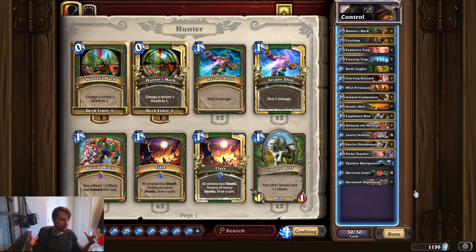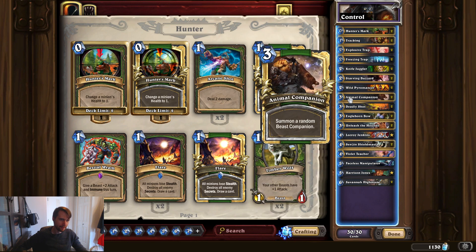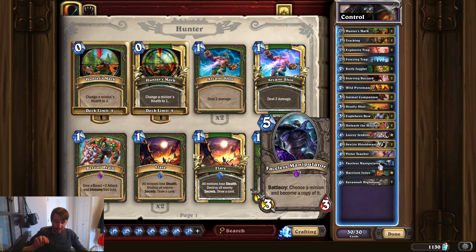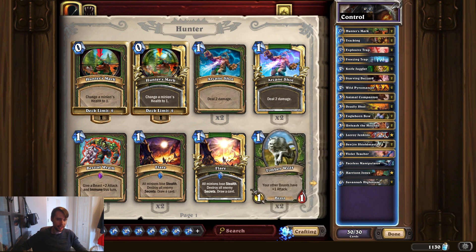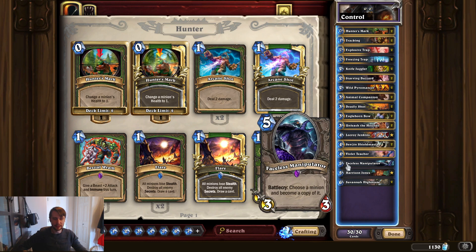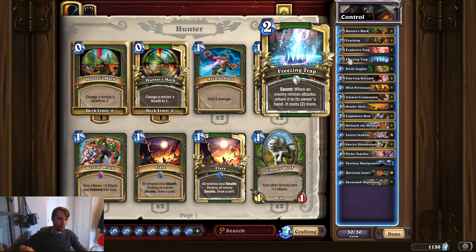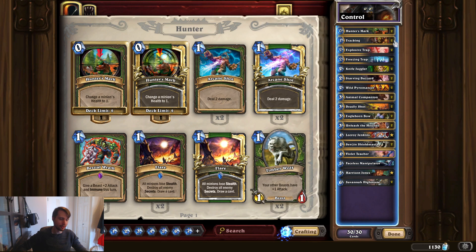So how does Control Hunter work? You're used to going face — that's what the hero power does. But this deck has great single-target removal: Freezing Trap, Deadly Shot. And you can combo these a lot of times with Faceless Manipulator. You can copy something like an Ancient of War, a big taunt, a Ragnaros — whatever it is — and then use Deadly Shot, Freezing Trap, or even Hunter's Mark as another piece of single-target removal.